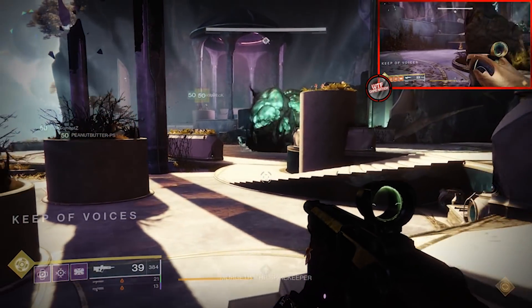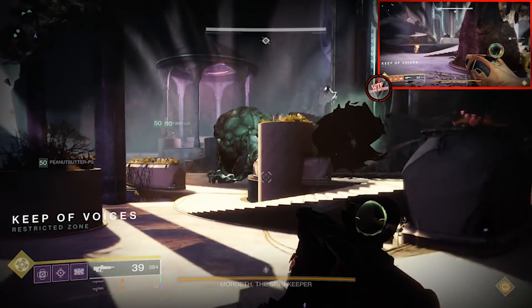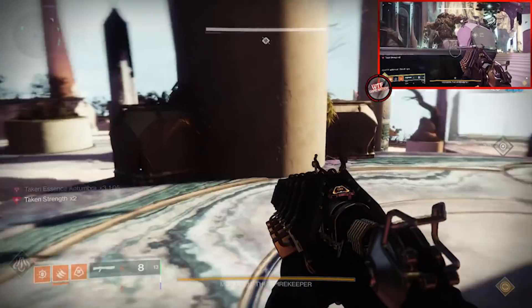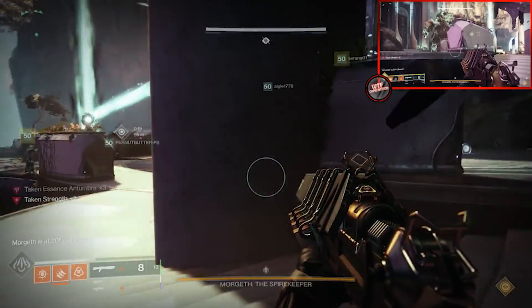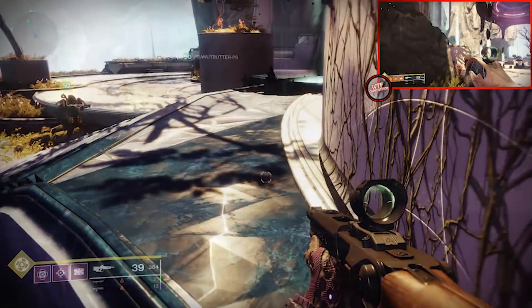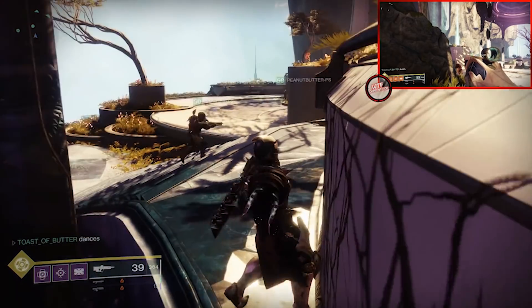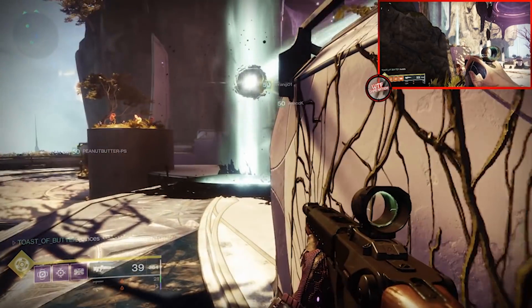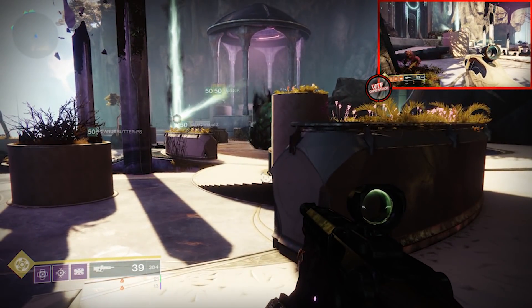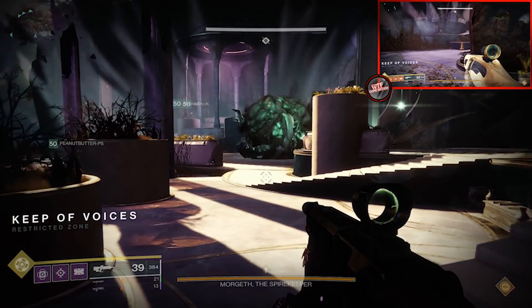One person is designated to start the encounter by grabbing the first Taken Strength, and they will also grab the final strength that begins DPS. A note to this person: when grabbing the Taken Strength to begin DPS, come at it from a side angle. If you go straight forward, not only will Morgeth shoot you — which is very painful and kills quickly — but the Taken Ogre Eye Blast will also push you backwards. Starting in cover and going from the side is the safest bet. This teammate will also be assigned to the right side for add control.